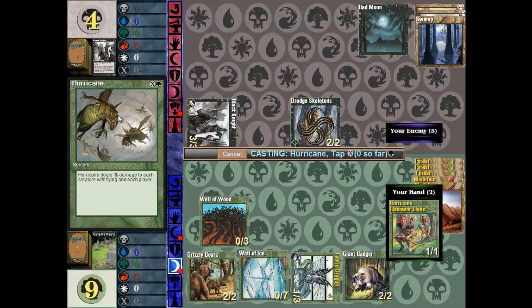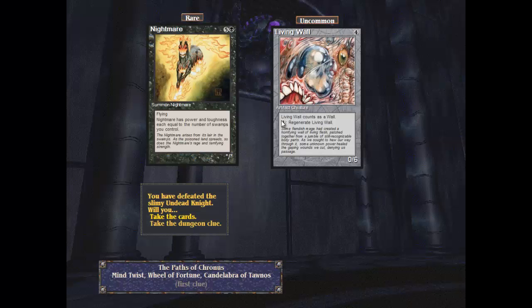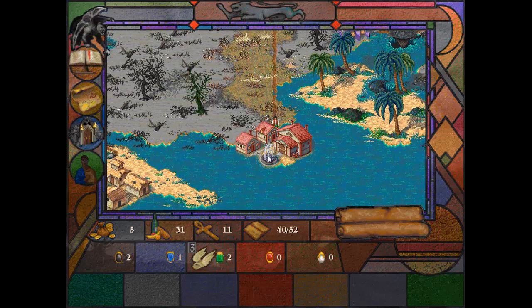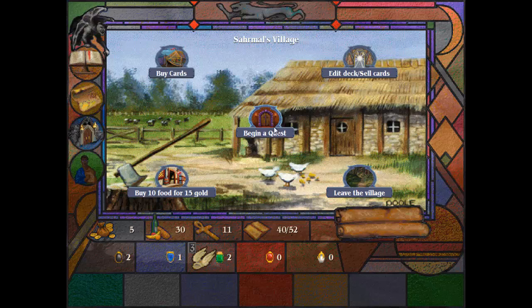Hurricane has an X cost — X is basically how many points of damage or mana you pump into it. I'll pump in four points, so it'll deal four damage to each creature with flying and each player. This will kill my fairy dragon but it should also kill him. There we are, we're done! It was a lucky draw because black knights are fairly scary to fight against. The living wall is a creature I'd like to pick up, so I'll take the cards. I won a black amulet — really fortunate. Let's quickly save the game.